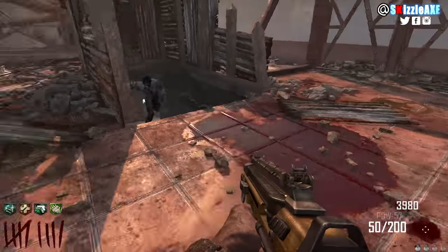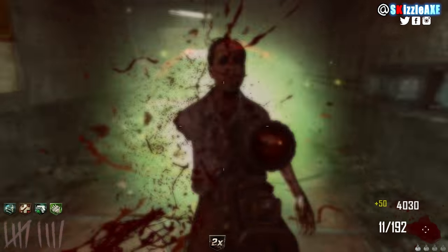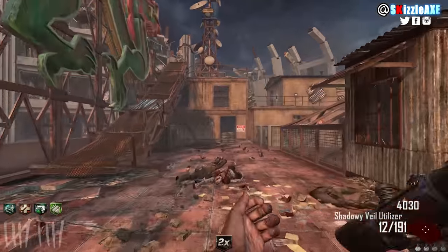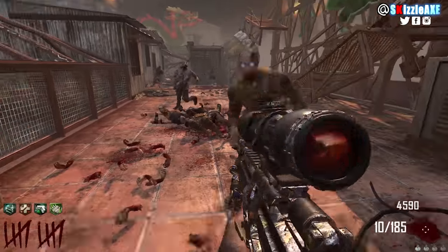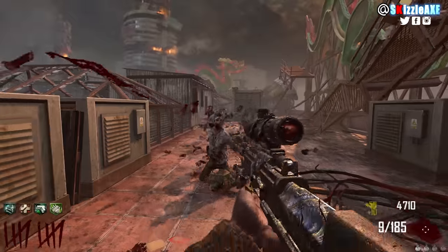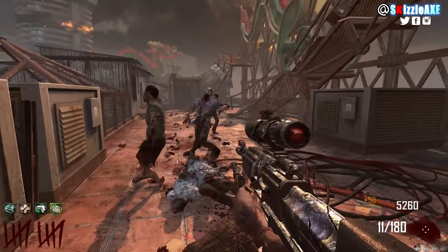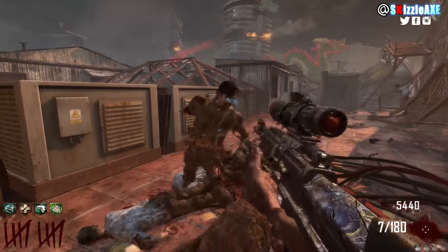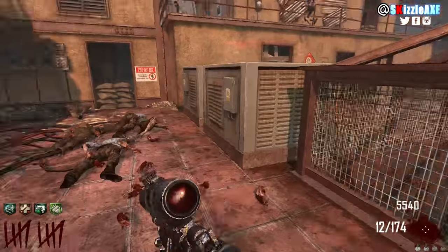The SVU is a sniper rifle with 12 ammo in the mag and 96 in reserve. When you pack-a-punch it, the mag stays at 12 but reserve bumps up to 192. It's called the Shadowy Wheel Utilizer. SVU is not really the best, but it's not the worst either — noobs think it's terrible though.